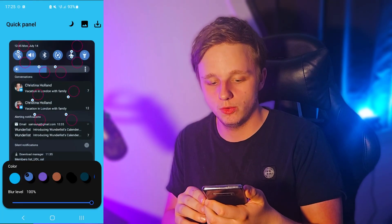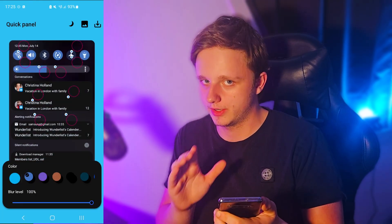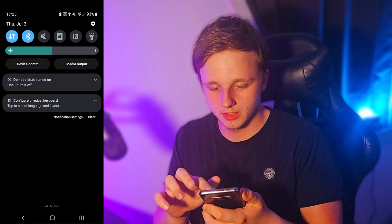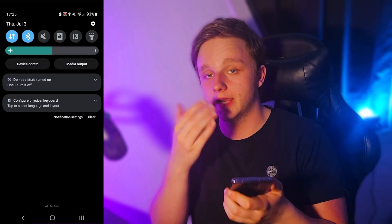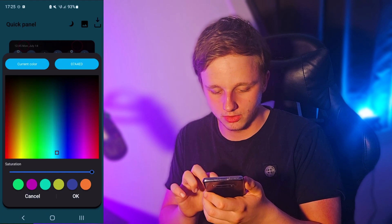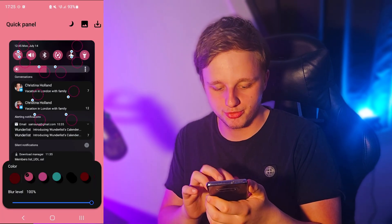We can also create a new one, but this is only the look — this is not the order of the apps and settings. For example, here I can turn on my flashlight and turn it off, but this is only about color.